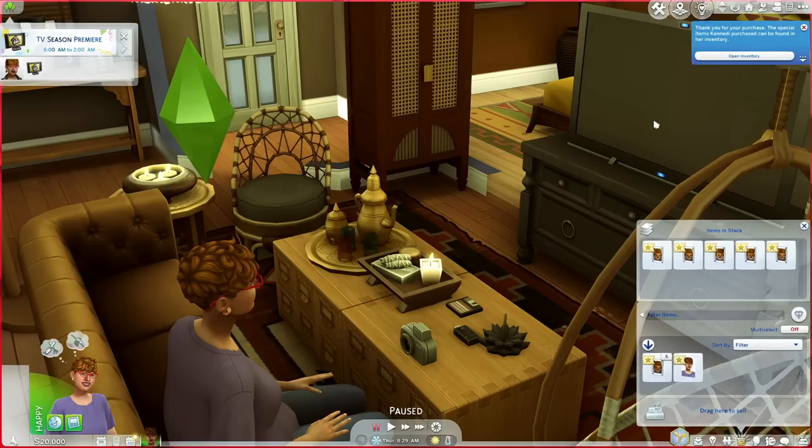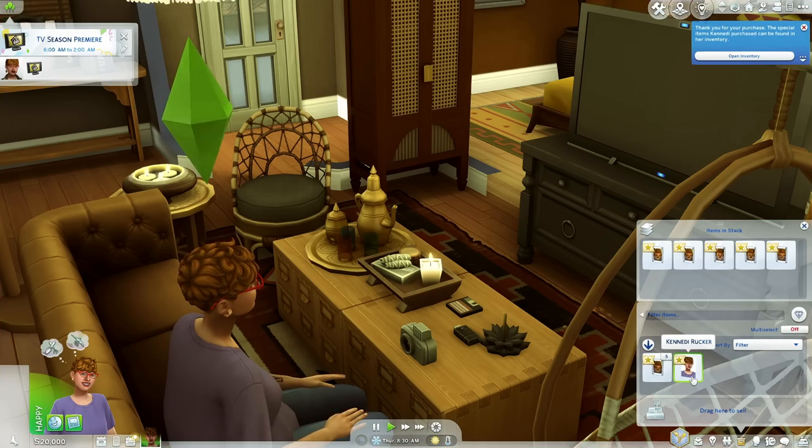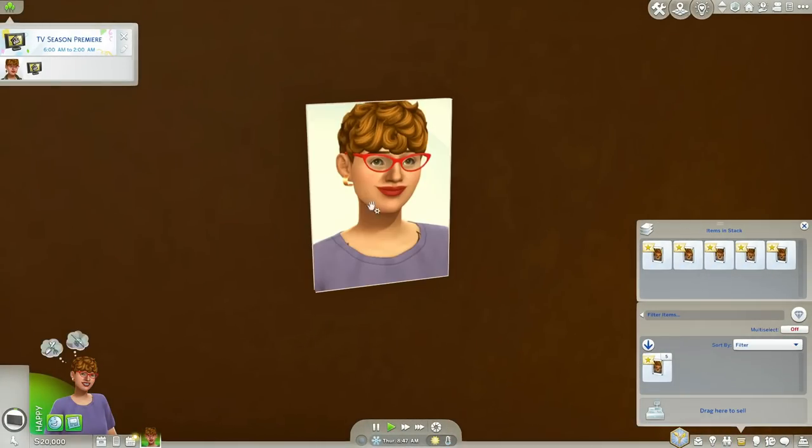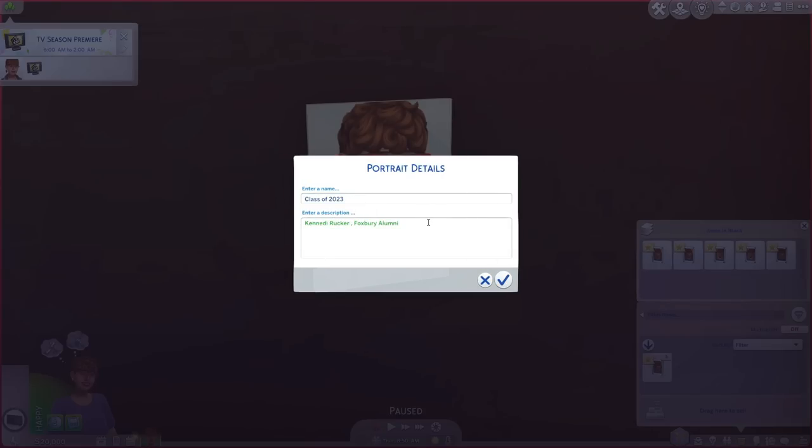We are going to create a sim portrait today of my sim Kennedy. Click on Kennedy — it says 'Thank you for your purchase, the special items can be found in her inventory.' We didn't have to purchase anything, but now we have a portrait of Kennedy. Let's drag our portrait here — whatever outfit your sim is wearing when you use this mod is the outfit they'll appear in.